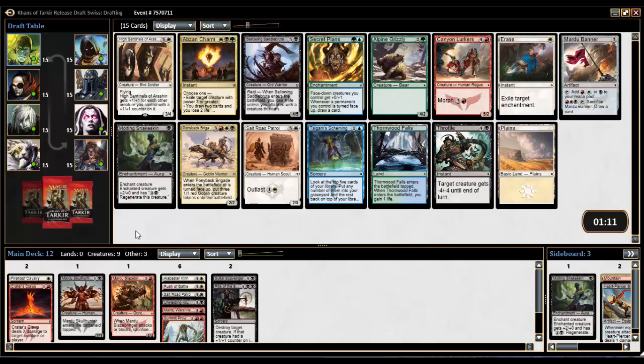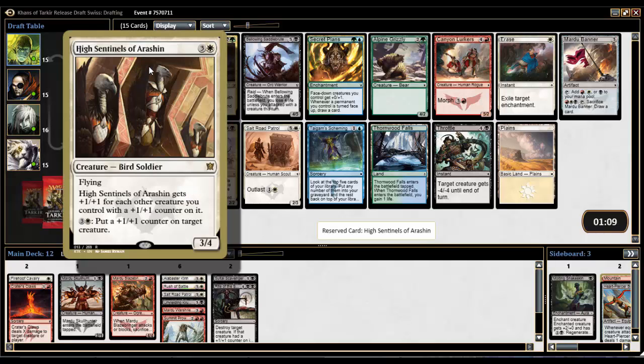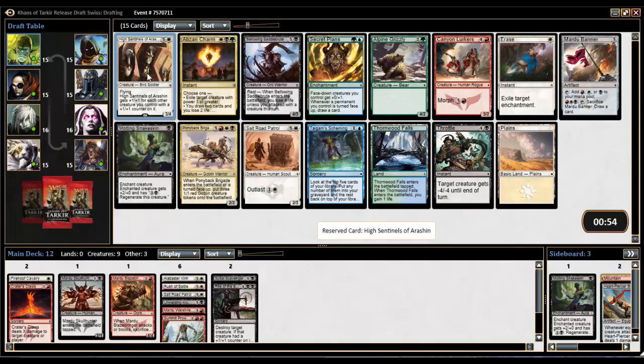Pack 2, Pick 1: High Sentinels of Arashin — flying three-four for four, already fantastic. Its power and toughness gets boosted by plus one, plus one for every creature with a +1/+1 counter on it, and you can pay four to put a +1/+1 counter on anything including itself. Fantastic card. We also have a Bellowing Saddlebrute, which I'd like, and Throttle, which is decent. We should be able to get Lurkers or Throttle back. We're taking High Sentinels for sure.